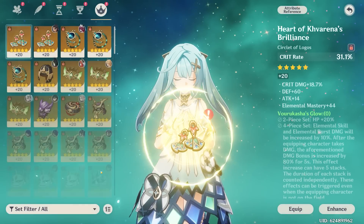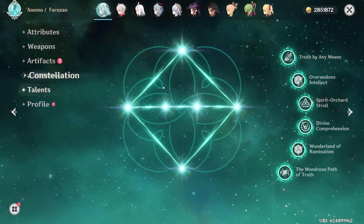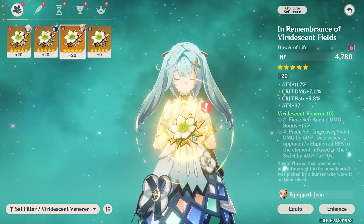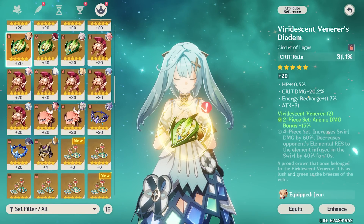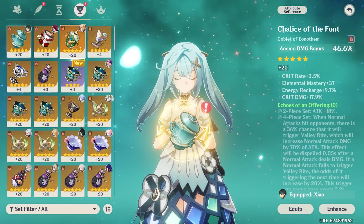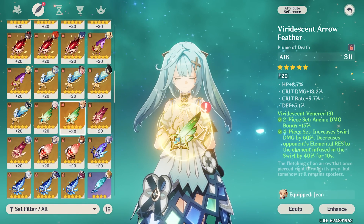Next we're going to need an artifact set. Her best in slot is going to be the four-piece Viridescent Venerer. We want to prioritize stats like energy recharge, Crit Rate, Crit Damage, and Attack%. I could opt to go for an EM build, but I kind of want to focus on her personal damage rather than elemental reaction damage, so let's try to get her on a Crit build. I found a sands with Attack% and Crit Damage/Crit Rate subs, a piece with energy recharge and Crit Rate/Crit Damage, a Crit Rate hat with Crit Damage and Energy Recharge, and for the cup an Anemo Damage bonus piece with 18 recharge, 5 Crit Rate, and 20 Crit Damage. Finally a Viridescent feather with Crit Rate and Crit Damage.